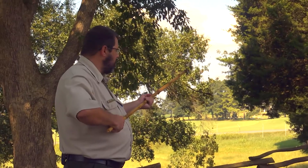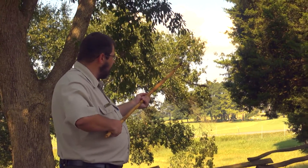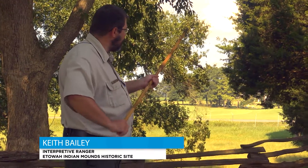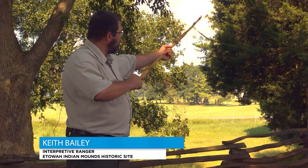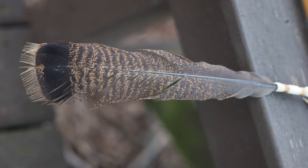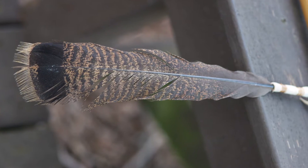You notice this spear has a feather on it. That feather is being caught in the wind, and that's going to let me know the direction the wind's going to push that. So when I throw this spear, the wind would catch it and it's going to veer with the direction of the wind. So that is an aiming tool. It also makes a nice decoration.